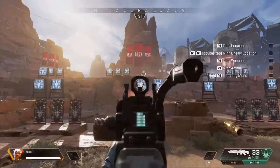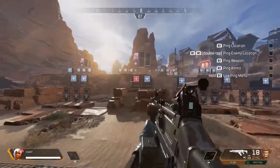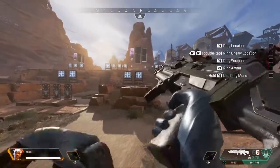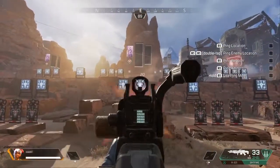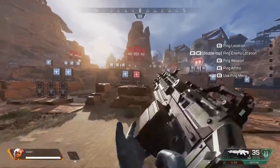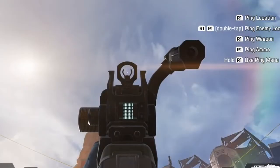The gun has a moderate recoil — not too crazy. When shooting straight without controlling the weapon, it tends to drift to the right. But if you have control of the weapon, you will hit the majority of your shots. People tend to strafe a lot in this game, so make sure you're aiming precisely. The iron sights on this gun are really decent — not bad at all. I personally prefer putting on a sight because it makes it a lot easier for me.